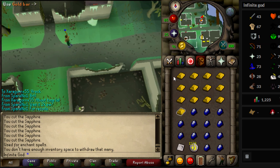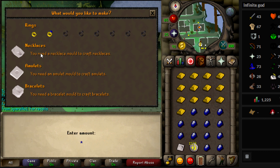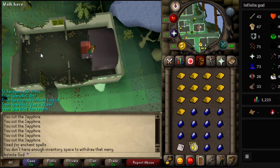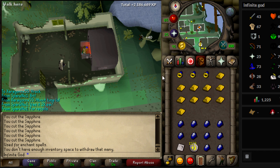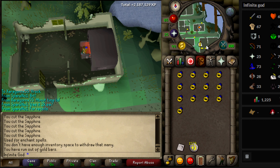What you do is get out 13 gold bars and 13 sapphires. How you get those is how you decide. I suggest buying gold bars because they're cheaper than gold ores. The sapphires you can actually buy uncut for almost the same price as the cut ones, so even that will slow your profit rate a little, but it's very fast crafting XP.